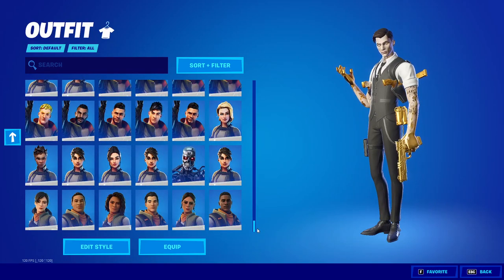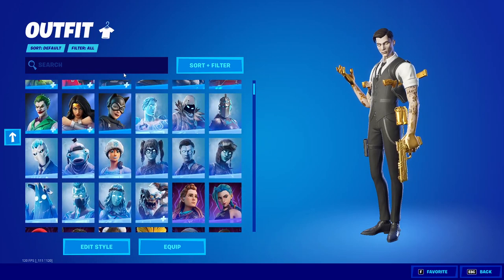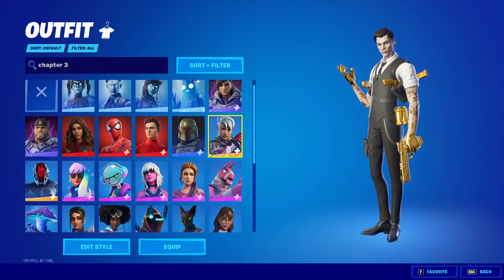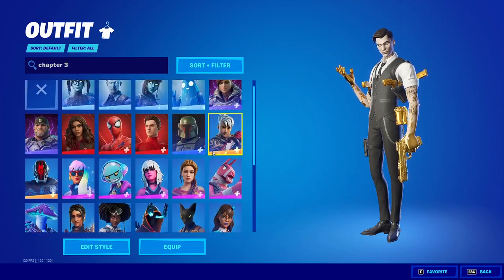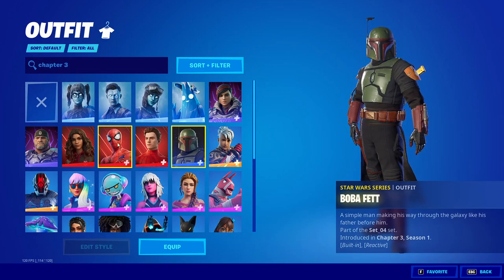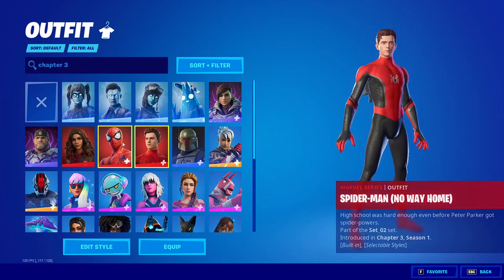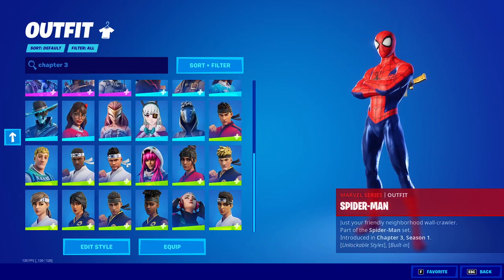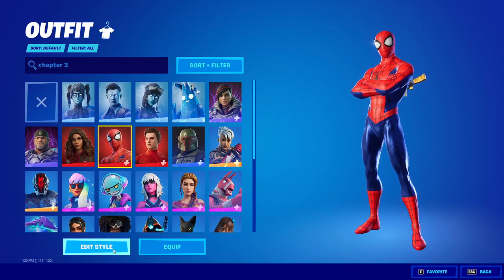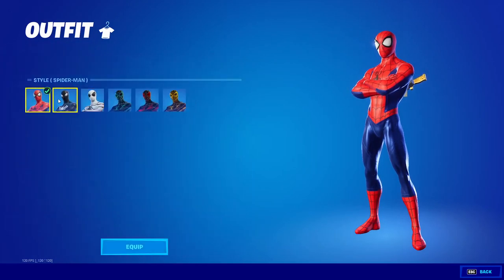There's a lot of things you can choose — you can choose all the skins from Chapter 3 as well. If you want to find all the Chapter 3 skins, just go over here and search 'Chapter 3' and this will load up all the Chapter 3 skins. You can see we've got the Boba Fett skin and the Spider-Man skin — both versions of Spider-Man — and you can choose any of these skins that you want.